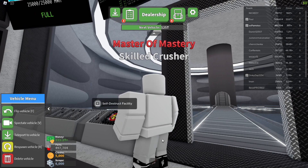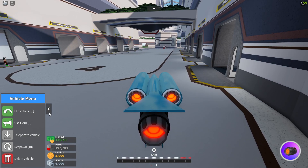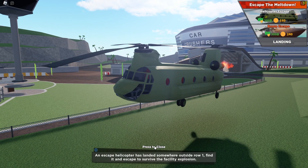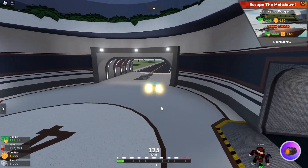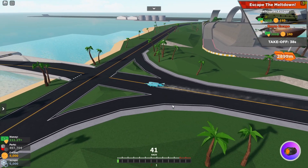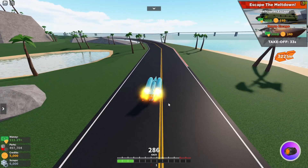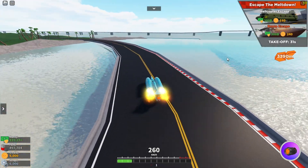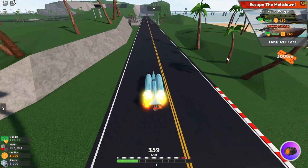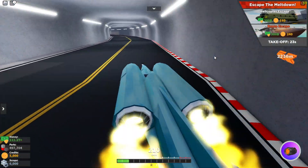Basically all you have to do to get the boat is that when the helicopter spawns, spam click on close and go really fast around the map. Now sometimes it's to the left of the helicopter, but not always. Right now I don't have time so I'm probably not gonna find it and I'm gonna die.